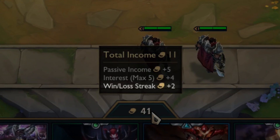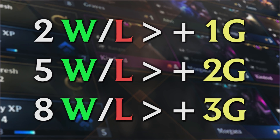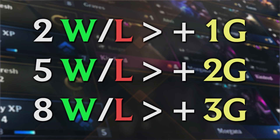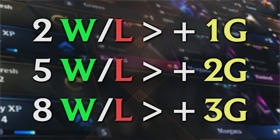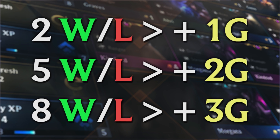The final gold mechanic is win streaking or loss streaking. You get up to plus three gold for a win streak or a loss streak. Streaks start at two, five, and eight wins or losses in a row, giving you plus one, plus two, or plus three gold respectively.